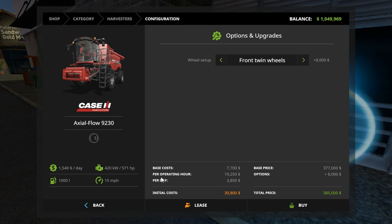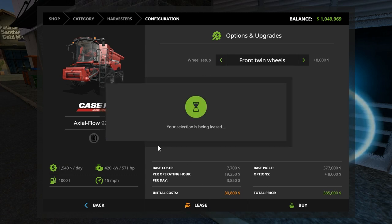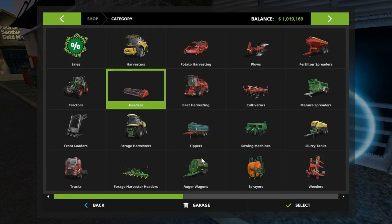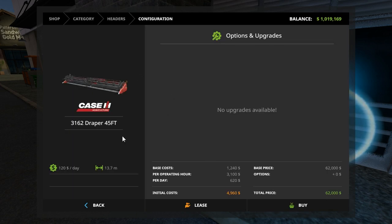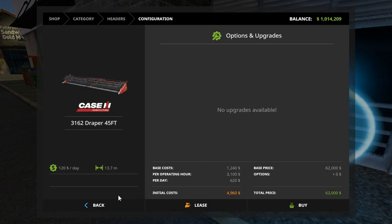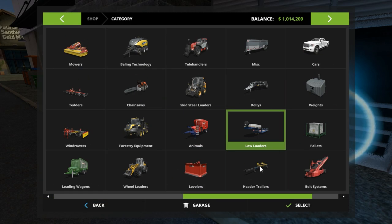We have a crawler track on the New Holland, so let's grab the twin front wheels on this one just so we can see what it looks like. We're just going to lease it anyway because it's not really all that necessary. Alright, we're going to lease it — yes — and then grab the header for it. That would be the 9230, so grab it, no choices, lease yes.